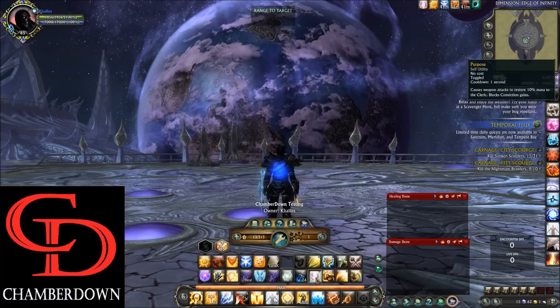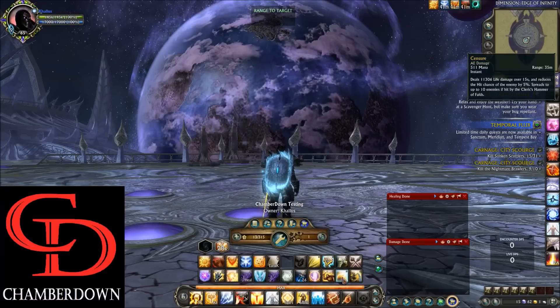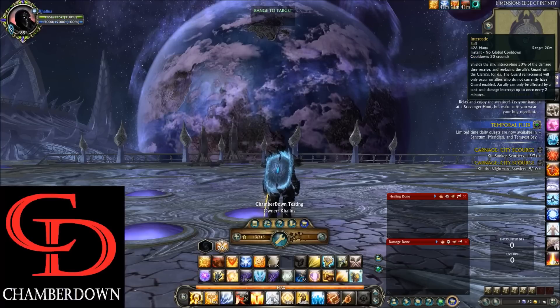Typically you won't need to use Purpose unless you're on a really long fight. If you do see yourself low on mana and have already used a Mana Pot, just toggle it on and mash Strike of Judgment a few times to get some mana back, then go back to your normal rotation. On the right we also have Censure — you typically won't cast this by itself because Doctrine of Authority applies it for you, but it's there if you need it.